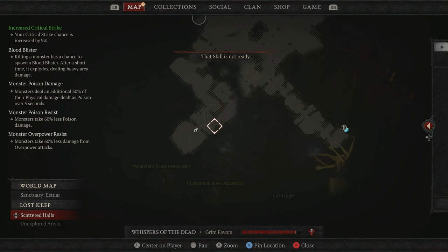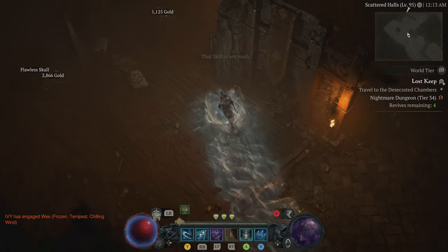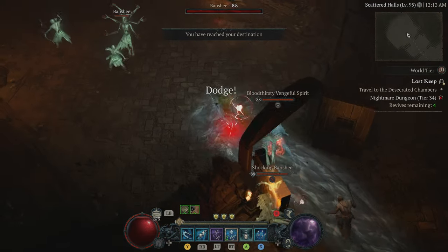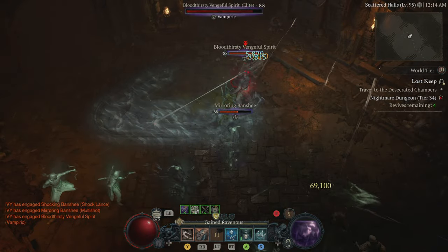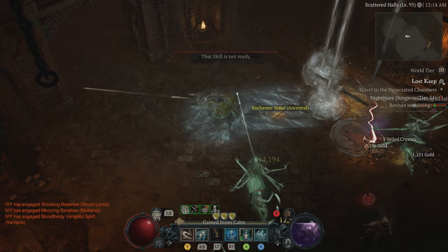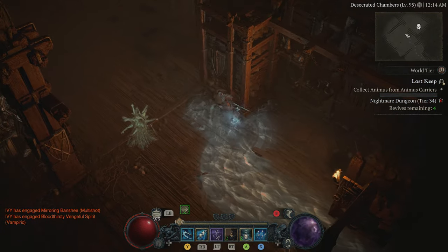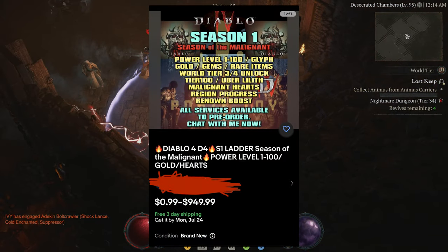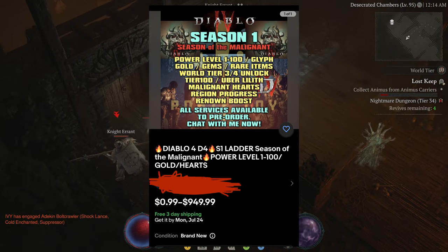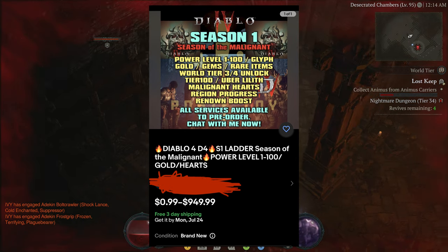You guys have been messaging me saying there are a lot of people doing what I do, especially on eBay and other sites, but you trust me because we've been together since Borderlands 3 and Wonderlands. I want to let you guys know what's out there right now so you don't get scammed. Some people are actually charging up to one thousand dollars to rank your account in the Malignant DLC Season 1 from level 1 to 100, unlocking Capstone World Tier 3 and Tier 4. They also have tiered services at $300, $500, and $700 per order.